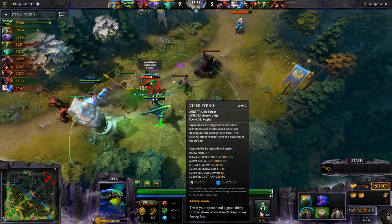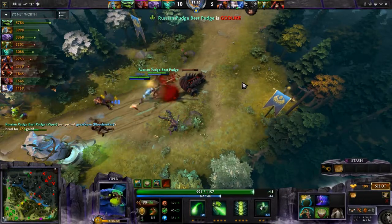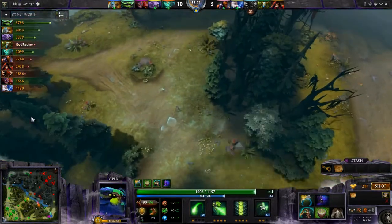The Bloodseeker dives under the tower, I ult him and attack him. I get ruptured, but there's absolutely no problem. I'm already up to 9 kills with a godlike streak 11 minutes into the game. I am just wrecking shop here with this Viper — it's going incredibly well.